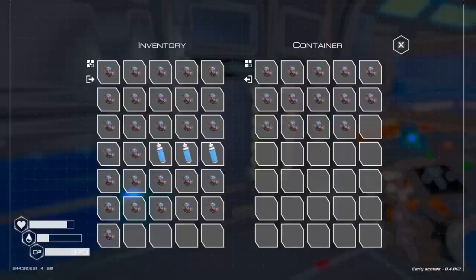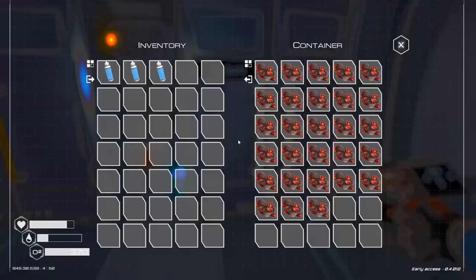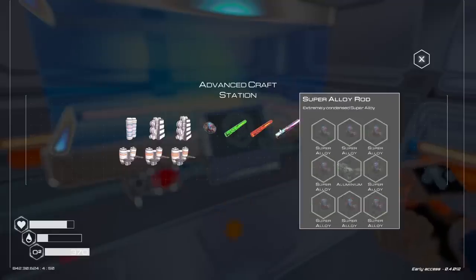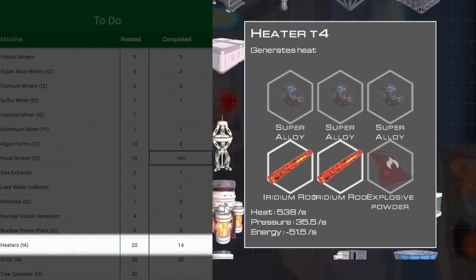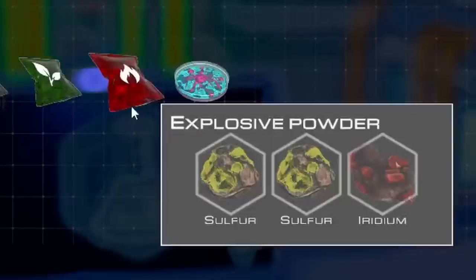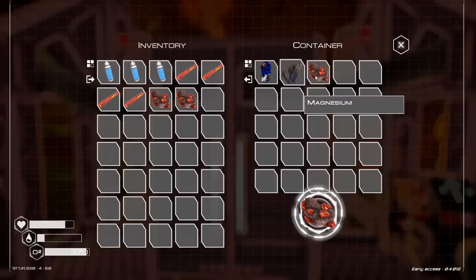I just went to get another big shipment of super alloy, maybe too many of them. My iridium stockpile is fairly nice again, so let's make some more of these beautiful boys. Now, according to my spreadsheet, I need six more heaters. They're kind of expensive, but that's okay. I like expensive things. Explosive powder needs iridium — I only have one of those. Thankfully, my mines have a little bit more.